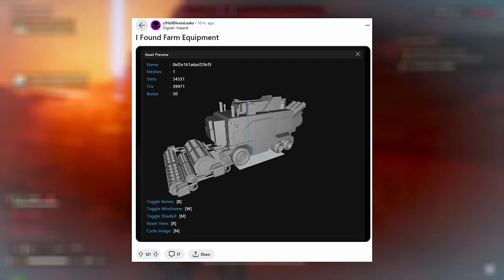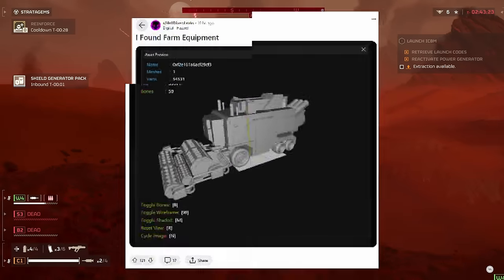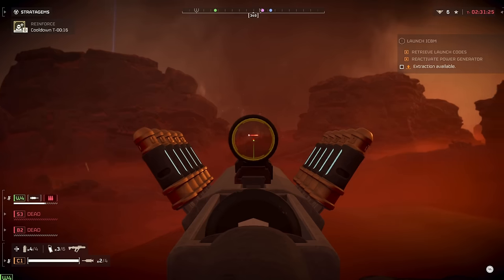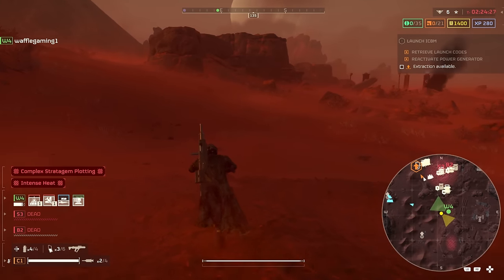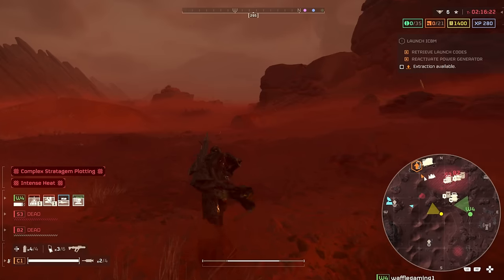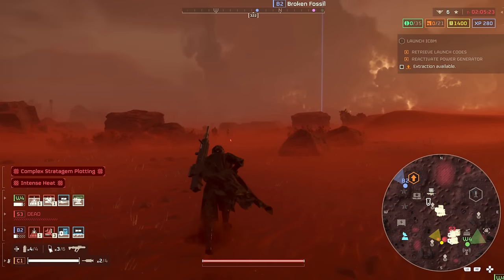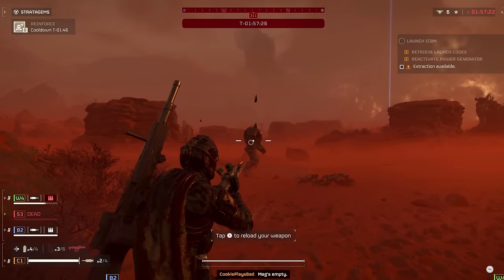The other leak that I found interesting shows a farm equipment model, which is interesting for a couple of reasons. It could point to Super Earth — it would make sense that in an agricultural sector of Super Earth there would be plows and equipment like this. Most of these planets are pretty lifeless outside of straight-up war, and we haven't seen any signs of life outside of Terminids and Automatons. So even farm equipment operating in the background would be unusual. My guess is this would probably relate to Super Earth in some way, and it's interesting that Super Earth rumors are starting to circulate among leakers.